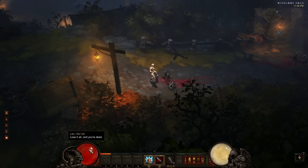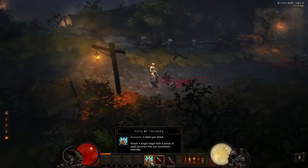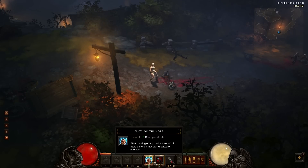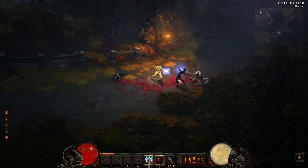Just a couple other things for overview: I have life, which is how much health I have. Right now my max health is 130. And my spirit - I need spirit to use some of my abilities. Right now the Fists of Thunder ability generates spirit, and I don't have anything that actually uses spirit yet. But later on I will have attacks and abilities that will actually use spirit.